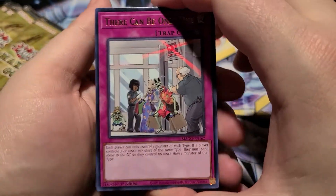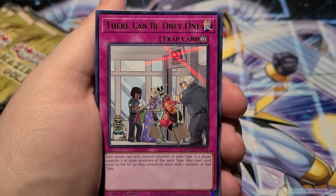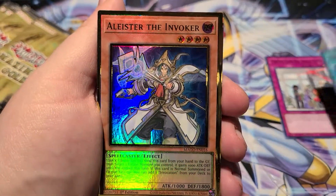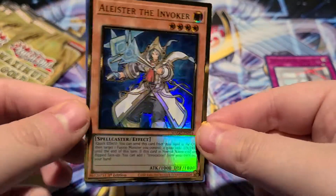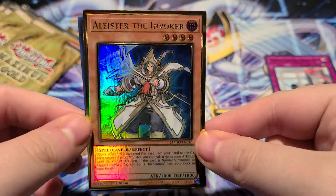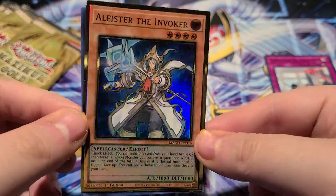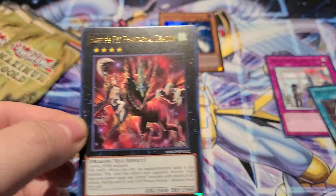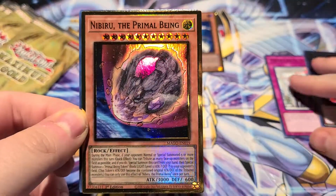Let's get this in frame and work from here. Okay — there can be only one, Dragon's Mirror — oh that's a good start. Yes! Alistair the Invoker! I just need one more for my playset. I really like that artwork, man.